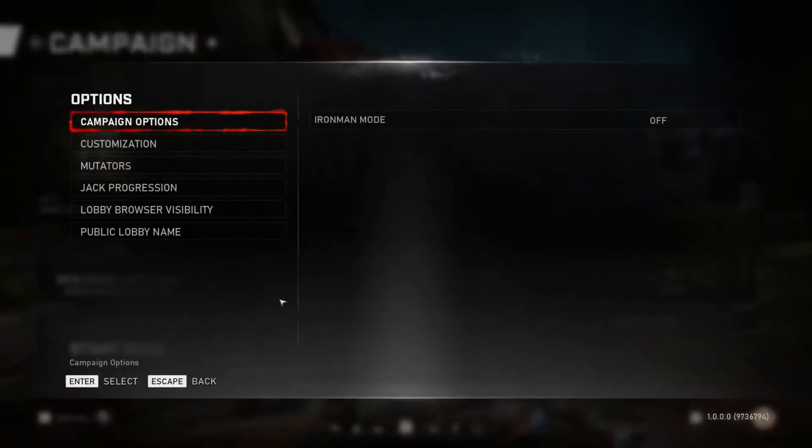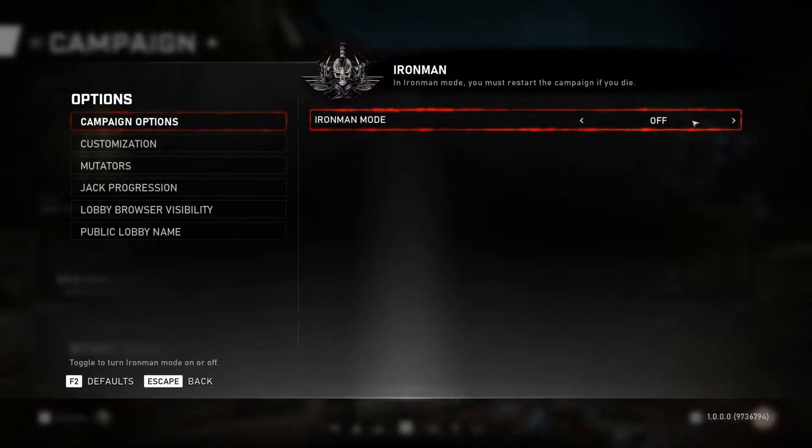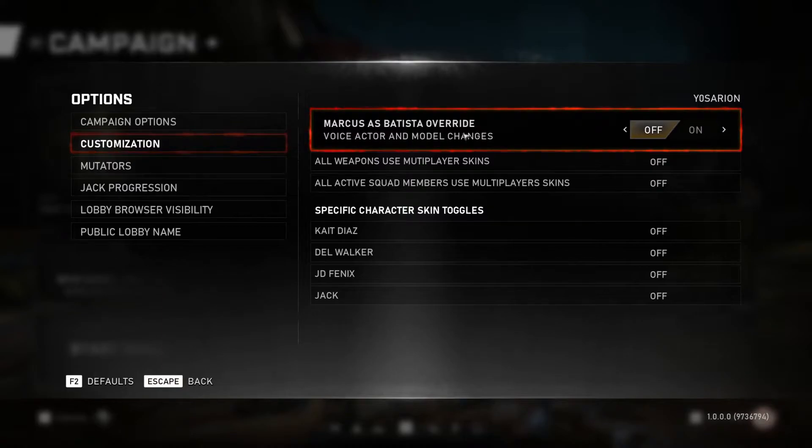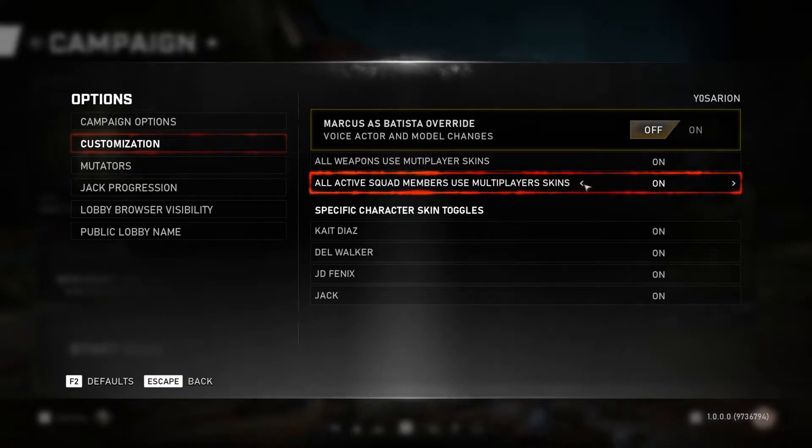If we go into the options menu here, we can see campaign options. Iron Man mode is already a thing — in Iron Man you must restart the campaign if you die, just toggle it on or off. Next you have customization: Marcus as Batista — basically, if you want Dave Batista, put it on; if you just want Marcus Fenix, keep it off. Then multiplayer weapon skins on or off, and active squad members using multiplayer skins.